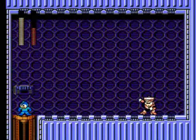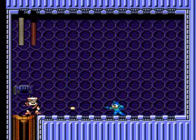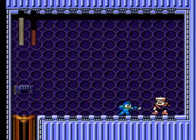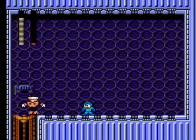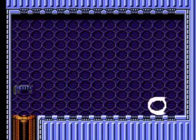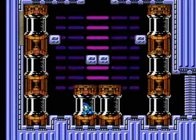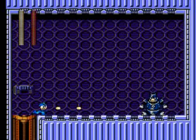About halfway through the boss rush, and it's Top Man — the greatest of all time. He spins across, throws his tops, and dodges around. You can see how much damage the Mega Buster does against him — draining his health quickly. One more good shot and he's taken care of. Filling health all the way back to max, then moving on to Hard Man.